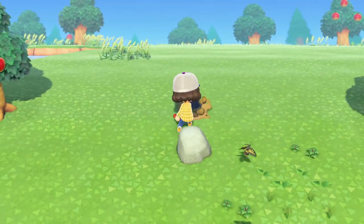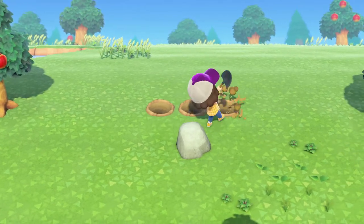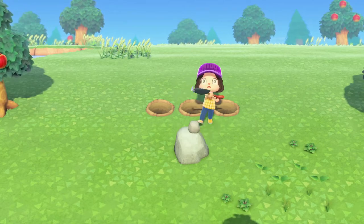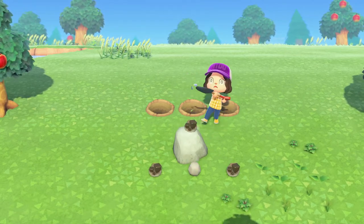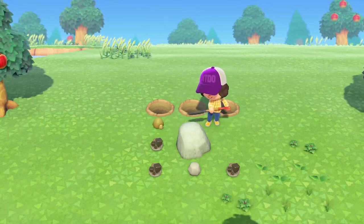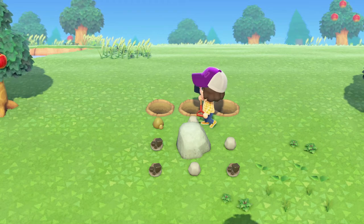We're going to go ahead and hit the rock so I can see if I can get enough iron nuggets without having to use my Nook Miles ticket — that would be really good. Maybe my other rock is up on a cliff, I'm just not sure. We're getting so close.